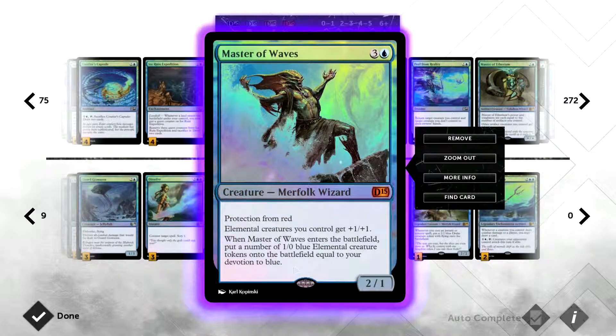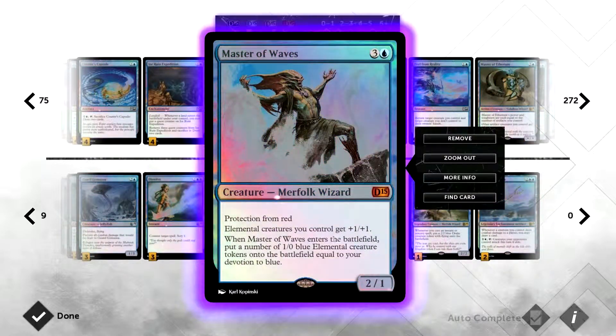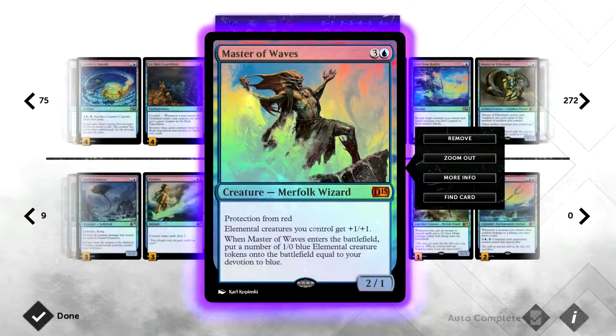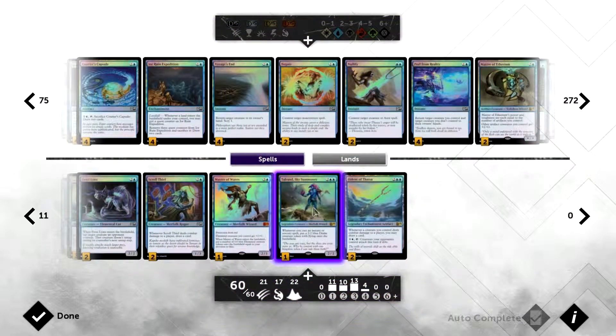When Master of Waves enters the battlefield, you put 1/0 blue elemental tokens onto the battlefield equal to your devotion to blue. Because he gives all elementals +1/+1, they become 2/1s. This is good and bad — good because you can overwhelm your opponent quickly if you have lots of permanents in play, but once Master of Waves dies from spot removal, those tokens die too. Since we're only running one copy, that's a real risk.